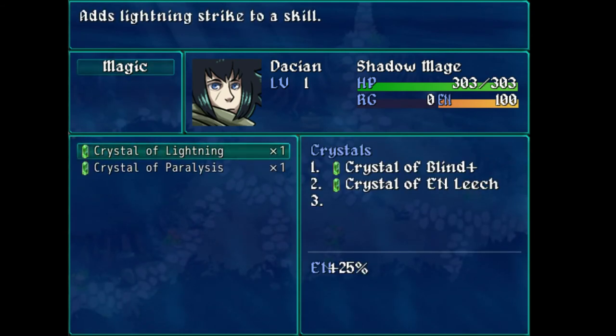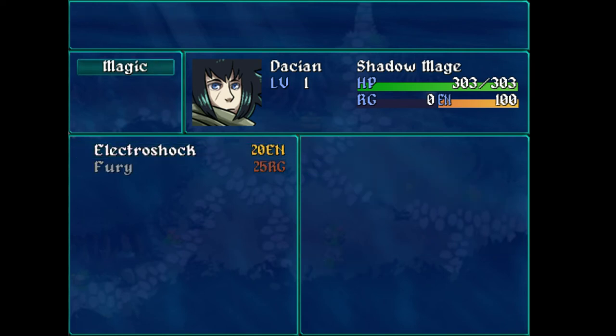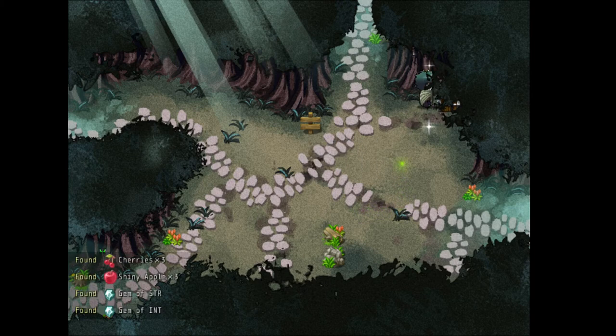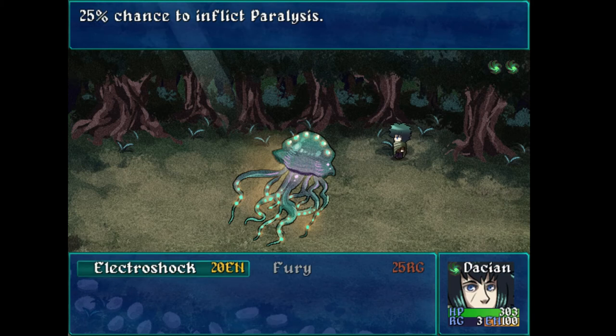It adds lightning strike to a skill — presumably more damage. And more chance to inflict paralysis — especially since I'm not even using something that does blind. Crystal of blind is probably just going to be vendor trash since nightshade didn't look useful to me. I can restore my magic too, so it's totally cool if I use Electroshock. I noticed the cost of Electroshock has changed — at some point it was 19, now it's 20, so why is that? And in the top right I've got two of those green symbols. I still don't know what those mean — sometimes I see one, sometimes I see two, I have no idea what it means.